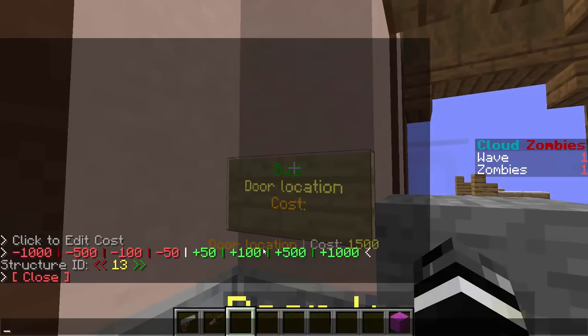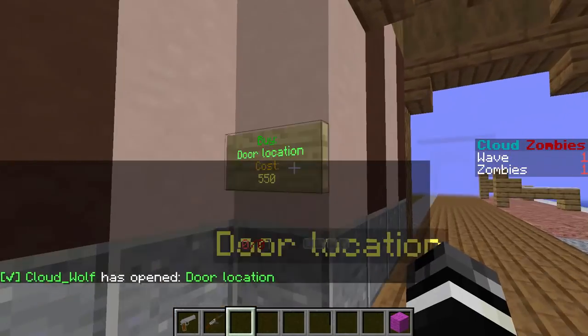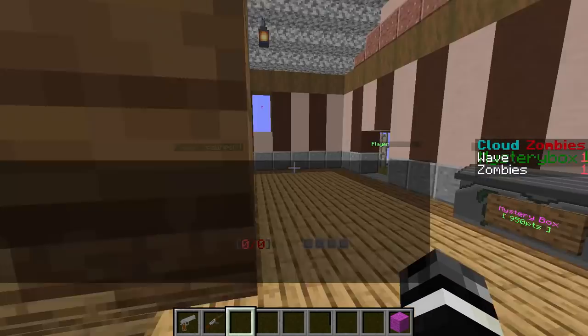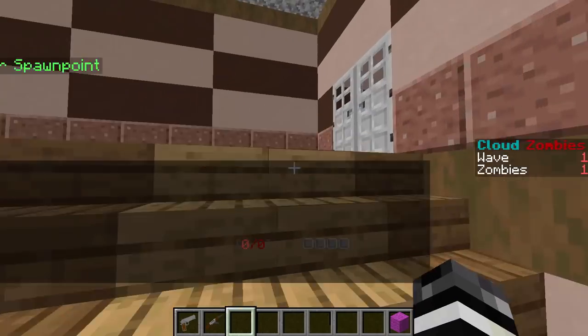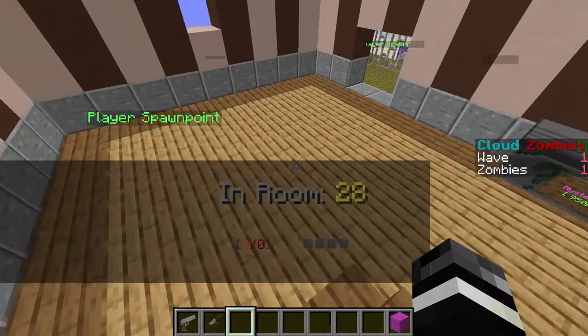You can actually edit the cost — I can make it cost that much, or that much, and it will dynamically change. When I close it, it will replace the rubble if you're in editor mode so you can reset the door. Regular doors also work the same as usual — the iron door opens and closes just as you'd expect.